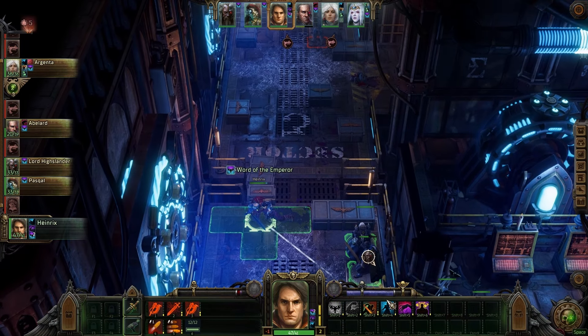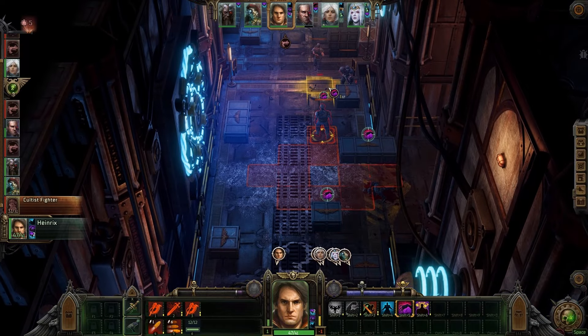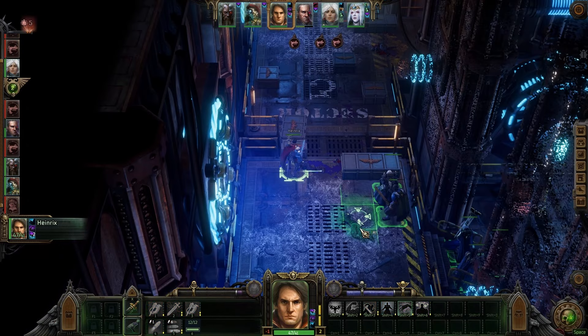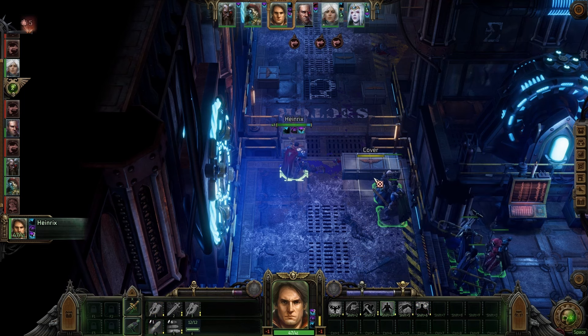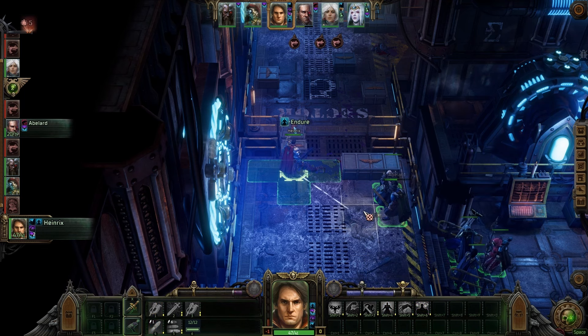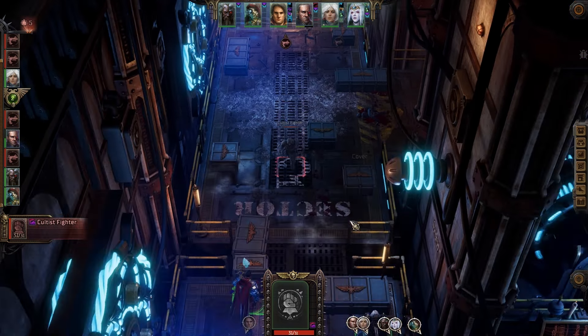Strength bonus now adds 5% damage per bonus to one-handed weapons instead of just one damage, and this is doubled for two-handed weapons. This will greatly benefit all melee characters, even if they have low strength like Heinrichs. Investing in strength makes a lot more sense now, although I still think it's best as a third option.